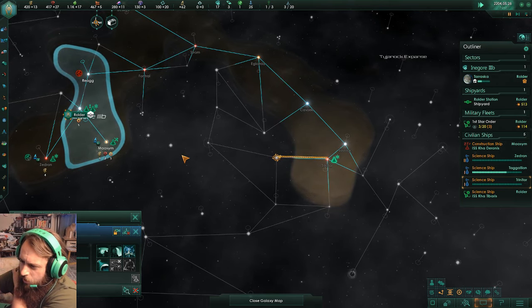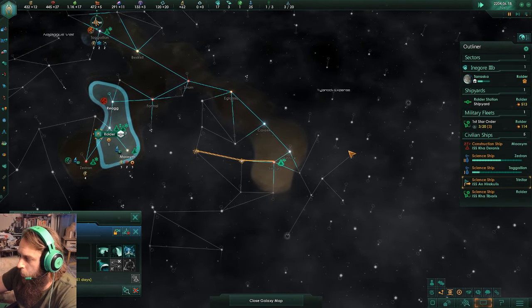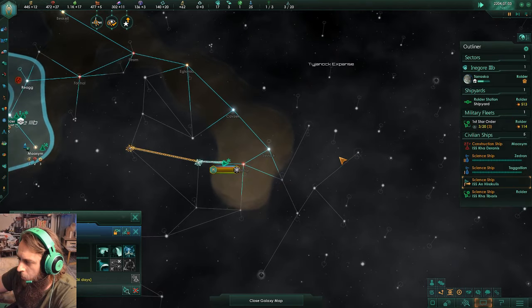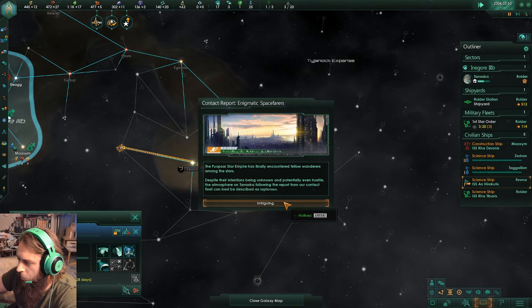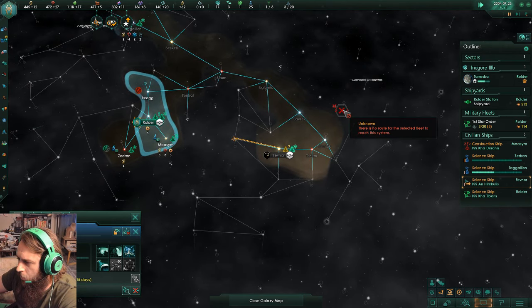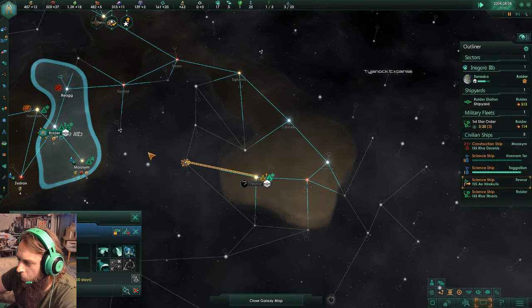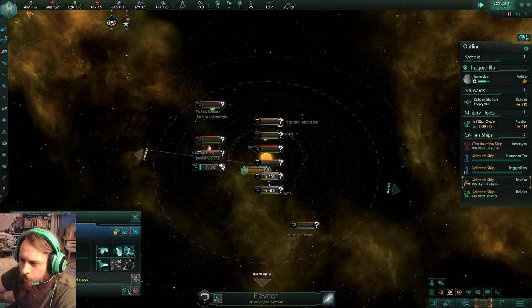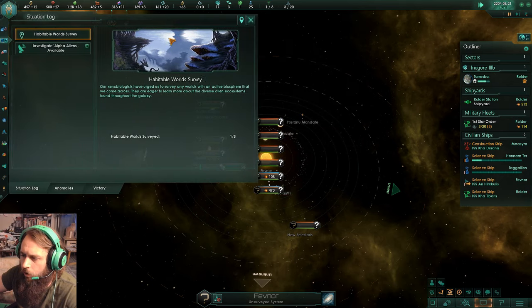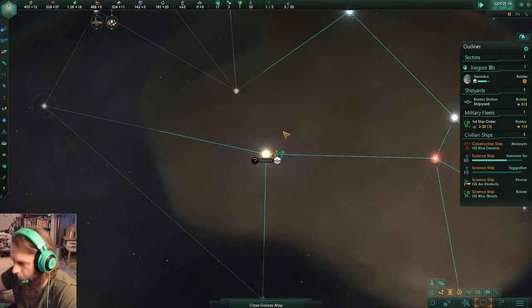Are you in the system to my right? No, I'm a little bit to the left of the Tylenoc expanse. Right where you're exploring right now — that middle point on the yellow waypoint, that's my homeworld. Right where your ship is right now. Found you.